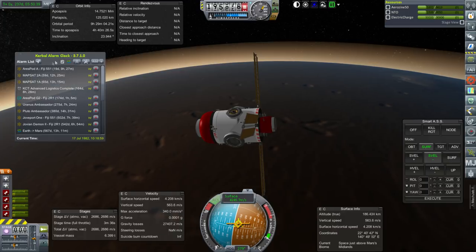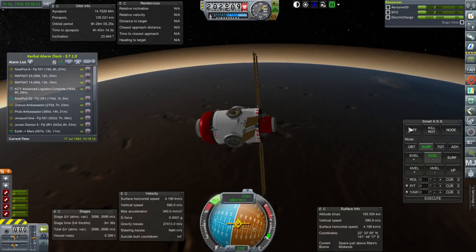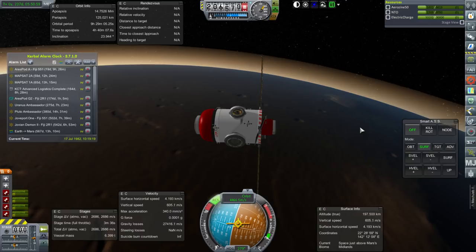The next thing we have to do is Aries Pod A which is arriving at Earth, and rather than do that in this episode I'm going to do that in the next episode — it seems like a good cliffhanger. With these missions all set, thank you for watching. I hope you enjoyed this video. If you did please press like, and if you have any comments or suggestions please leave them in the comments section below.